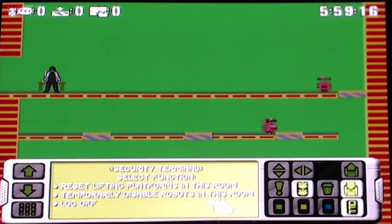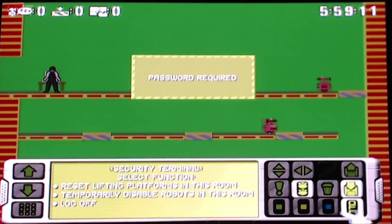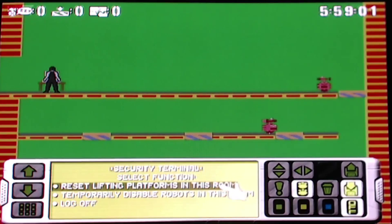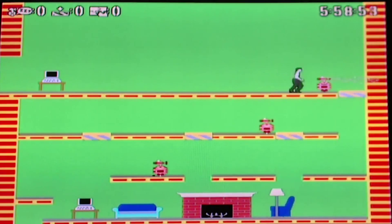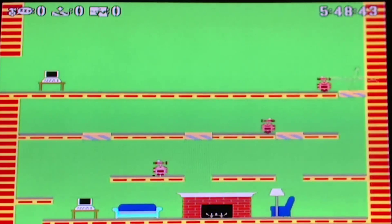What did you push? One. Go to the computer. What do I push? I don't know. Two? It's got real-time. We're in real time. It's a security terminal. Select function: reset lifting platforms in this room, temporarily disable robots in this room, password request. Oh yeah. I don't know. Password required. What's the password? I don't know.